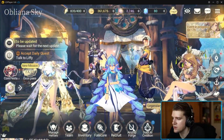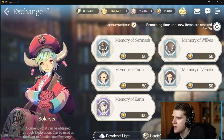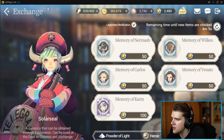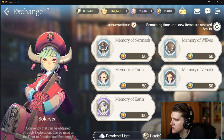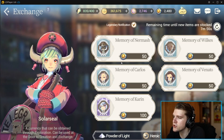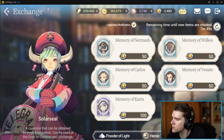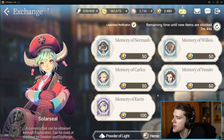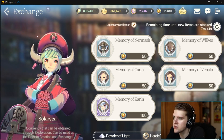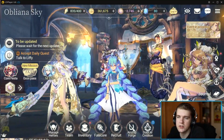I think there are two good ways to spend your Solar Seals. The best one is in the Exchange under Solar Seal, where you can find memory fragments of specific characters. The characters you want are ones required for challenges you haven't unlocked yet — Nurmash, Wilkes, Venado, Karen. Pretty much every character there is required for a particular challenge. This is a great way to unlock faded gear and target specific characters, especially if you're free to play.